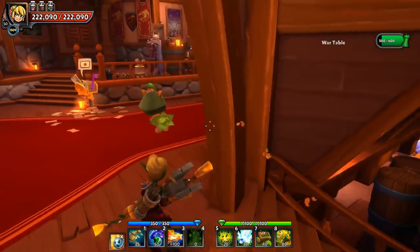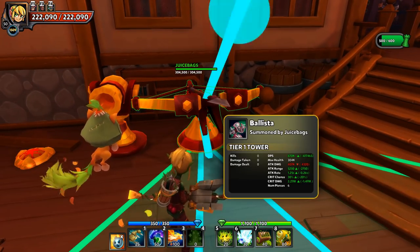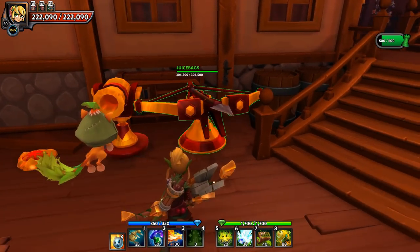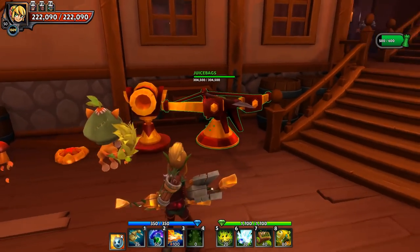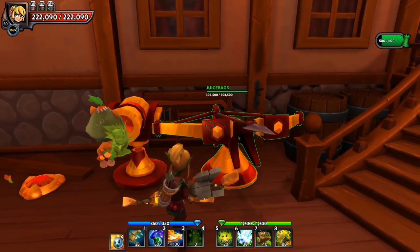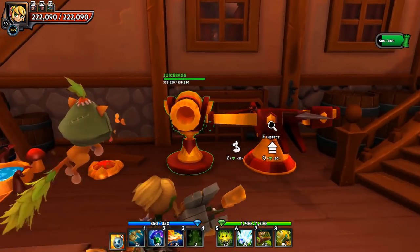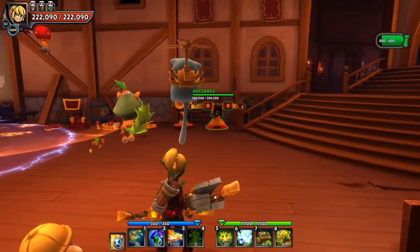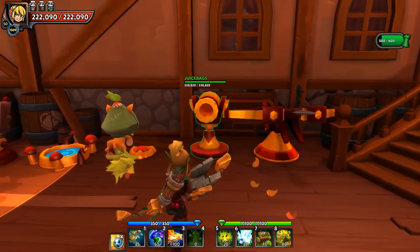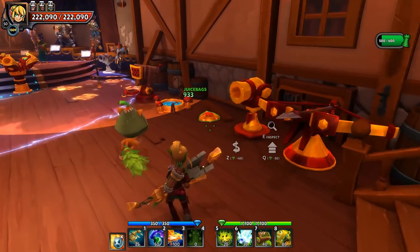First off for the Squire, we have the Ballista and the Cannonball Tower. Both of these are projectile towers, so we know those projectiles are going to be deflected and they probably shouldn't be my number one priority. That's not to say they can't be used - if you have something further up the lane to handle the Geodes, the rest of the mobs will get hit by these, though the shielded Orcs are still going to absorb that frontal damage.